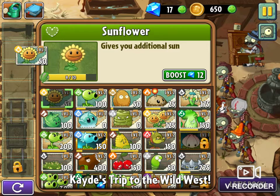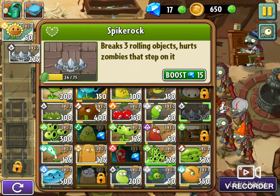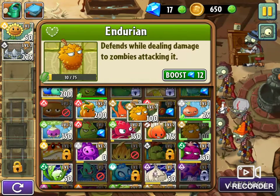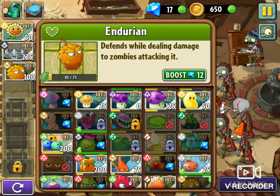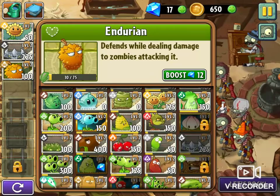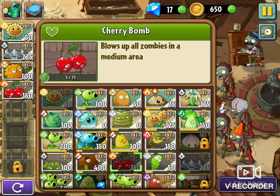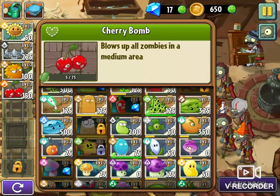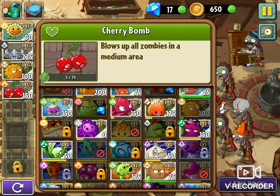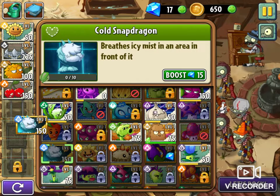First, choose these plants closely to which ones they pick. I'm gonna choose that one. Then choose some other plants.